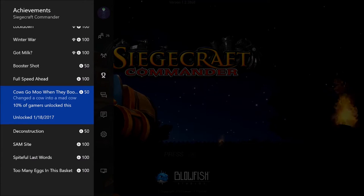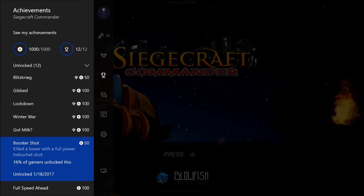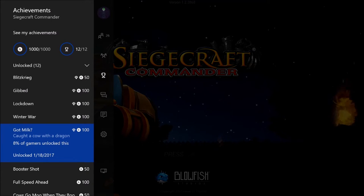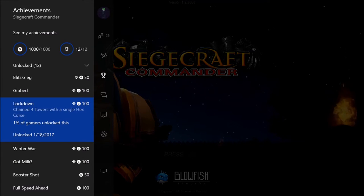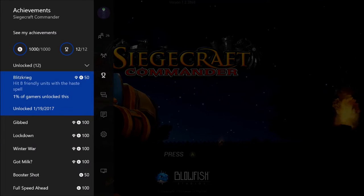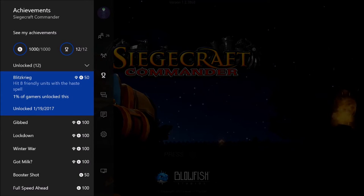Other achievements include changing a cow into a mad cow, crashing air units into each other, killing a tower with a full power tray bucket shot, catching a cow with a dragon, hitting 10 enemy units with the freeze spell, changing four towers with a single hex curse, and hitting 10 units with a keg. This last achievement, Blitzkrieg, currently needs a patch — it's a little glitchy at the moment.